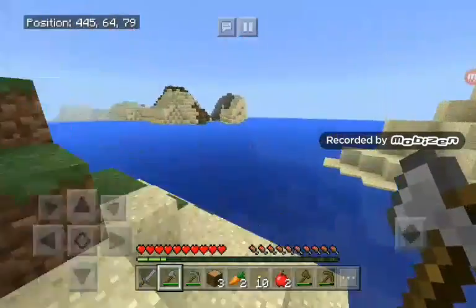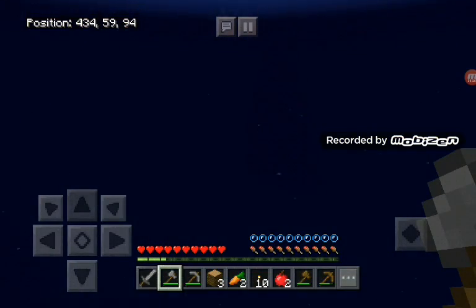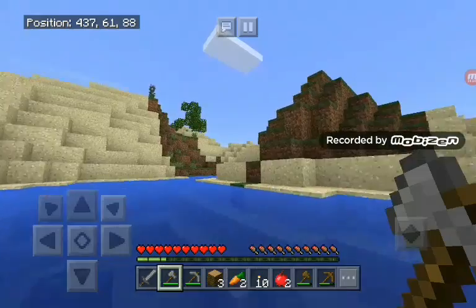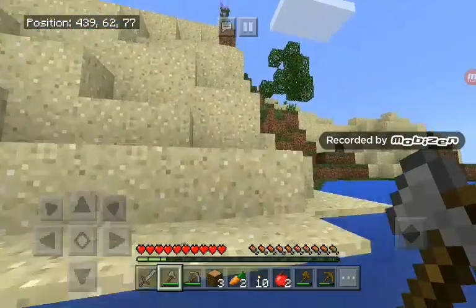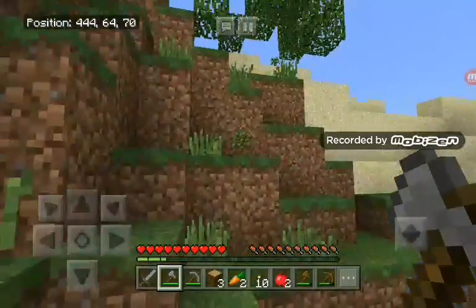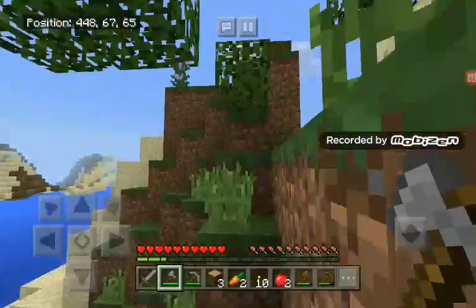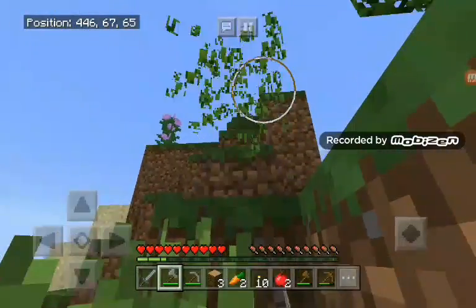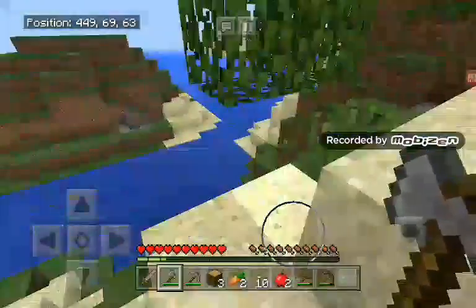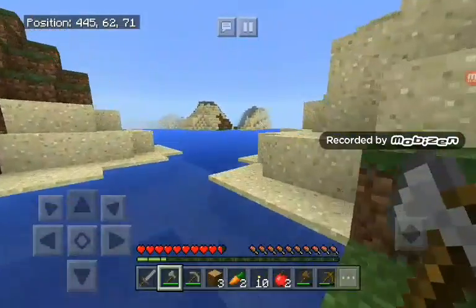Now we're going to go to the next island, but first we need to get some saplings so that we can plant some more trees. We've got the saplings we need. We're going to go to...